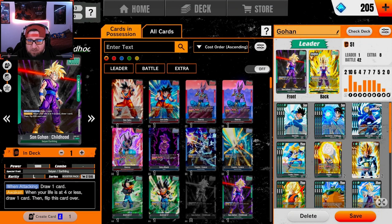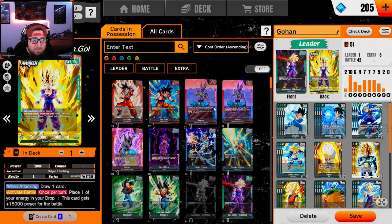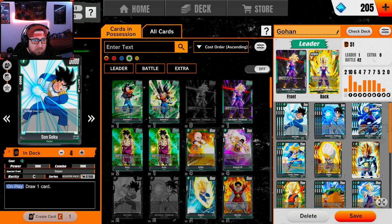Let's go over the deck real quick. Of course we got normal Gohan here — we're gonna flip and we have awakened Gohan. Once per turn you can activate during battle, so you can do this on your opponent's turn as well as your turn. Place one energy in your drop and the card gets 15k power, so it becomes a 35k beat stick, which is really good in the mirror matchup especially against Broly.